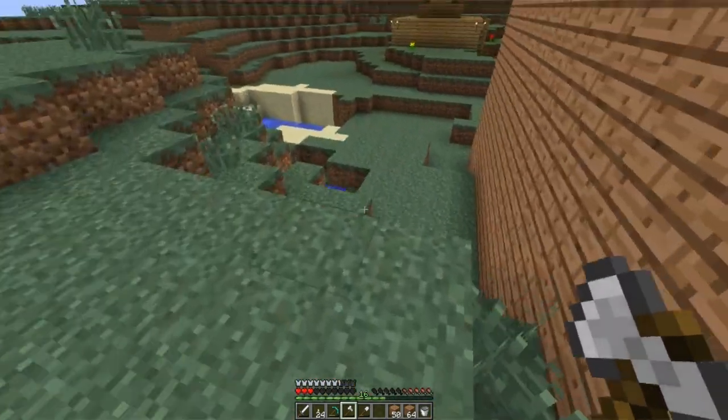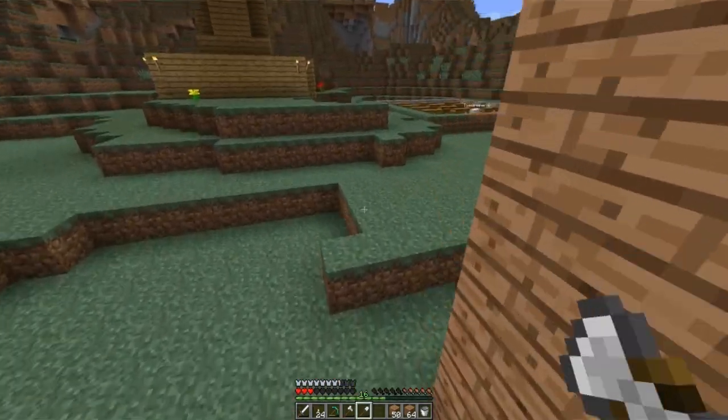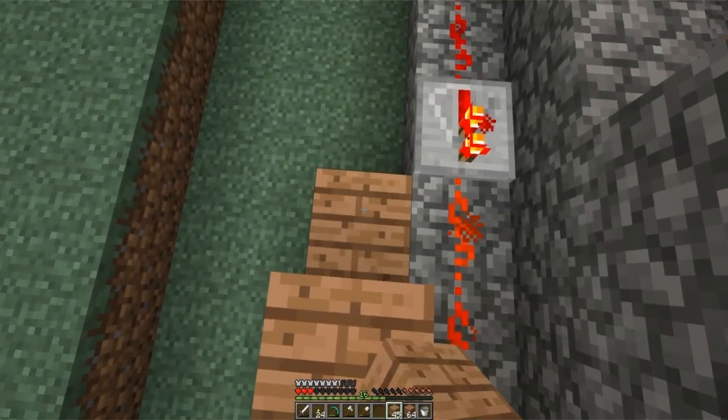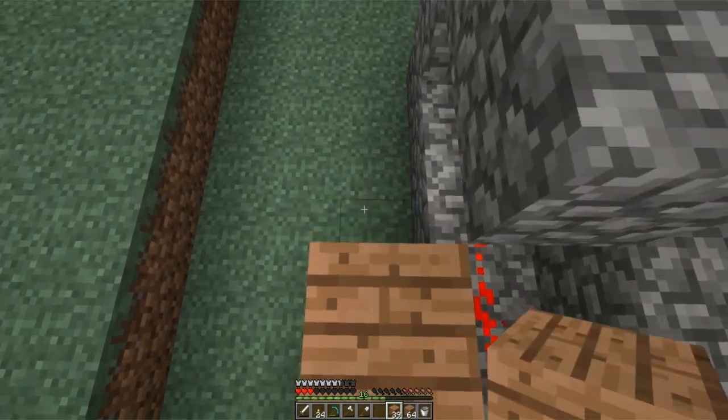So we're just basically going to make a chest for every item. So far we don't have many. Luke won't let me make any because he wants to do it in a specific corner, so I'll leave him.